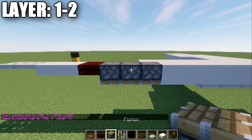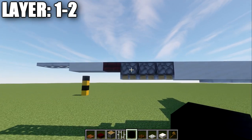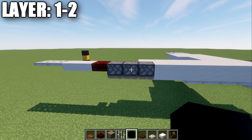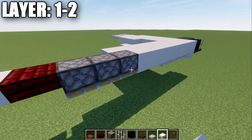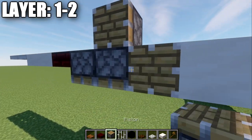We're going to place down a total of three pistons upside down. Now this is a Java feature — if you're not on Java, instead of the three pistons, I recommend going ahead and using a smooth quartz full block and then two smooth quartz top slabs. We will be modifying the pistons with a tool that's only for Java players, so keep that in mind. You either use three pistons or the quartz full block and two quartz top slabs, depending on your game version.